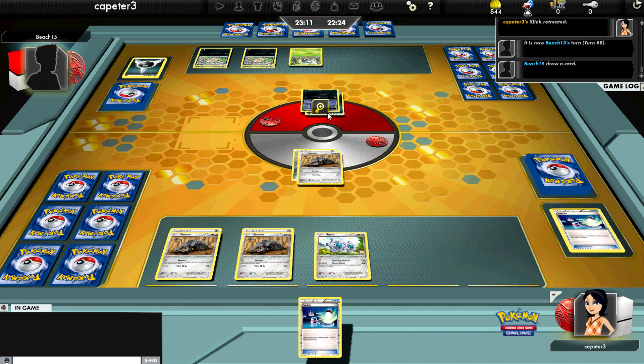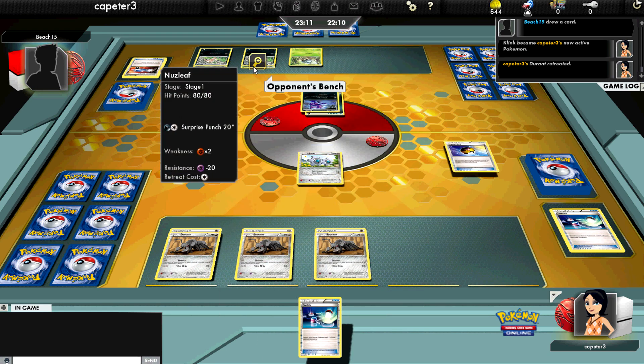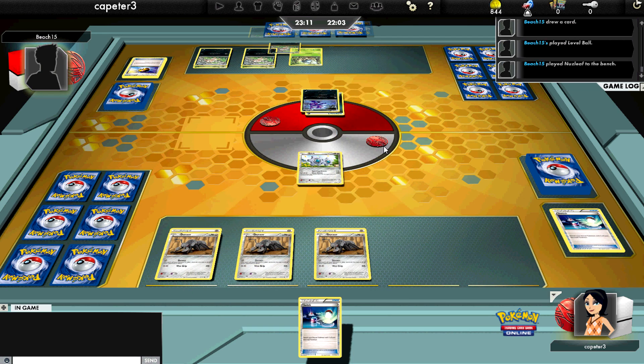So he's going to know not to play an N. I think we're in turn four, maybe turn five, and still I'm unable to draw into a Supporter. He Catchers up that Clink again, Level Balls again for probably another Nuzleaf, and we still haven't seen the Shiftries come out, so I'm not going to ruin the surprise yet on what Shiftries do.